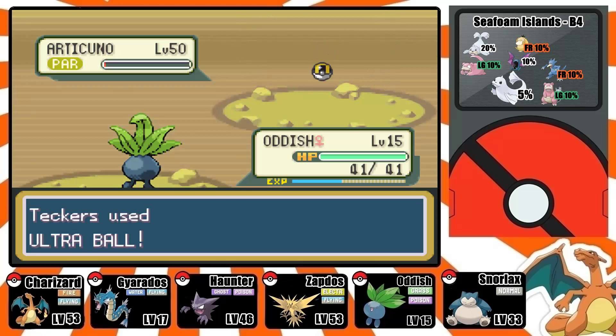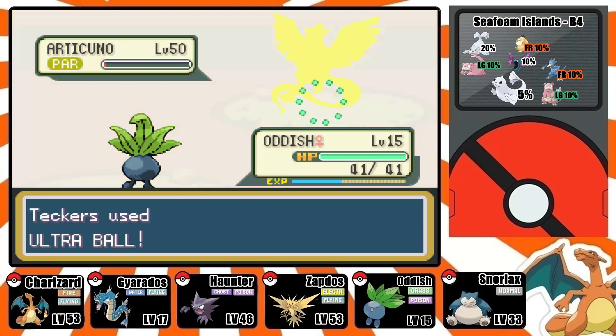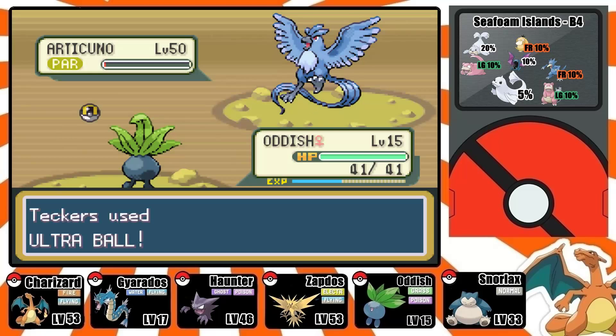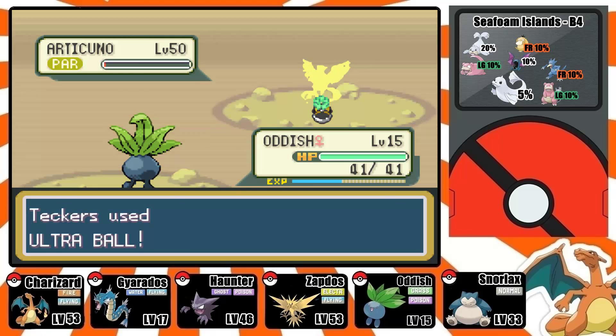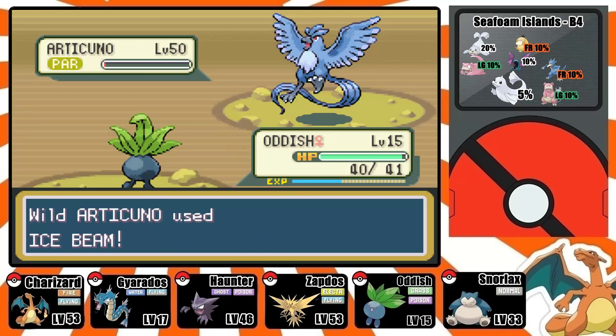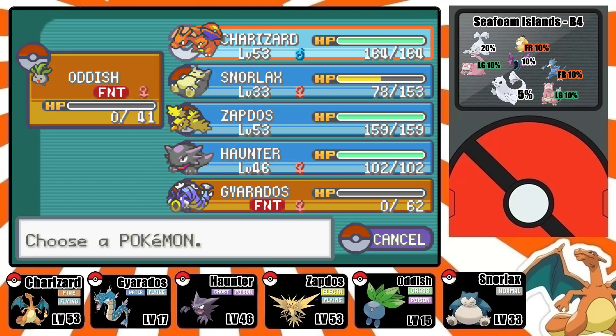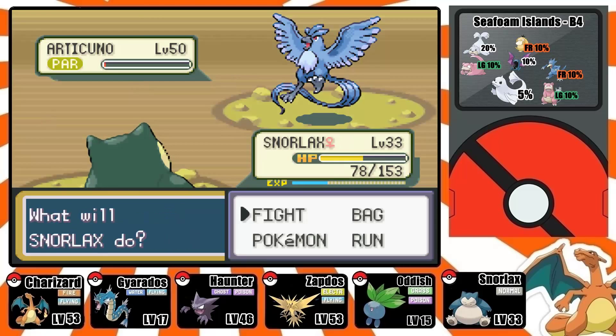Now it's time. You start being patient and chucking balls at it. One. Two. Imagine I caught it first try — that would have been awesome. But not going to happen. Another Ultra Ball — not going to happen. And just killed Oddish. No sweat. GG, no re Oddish.